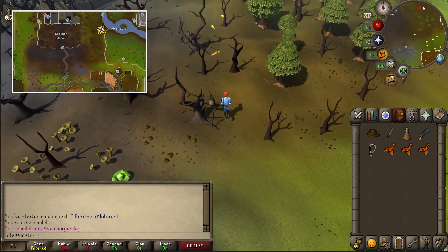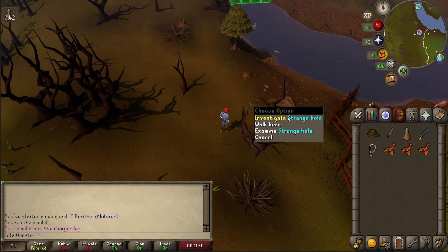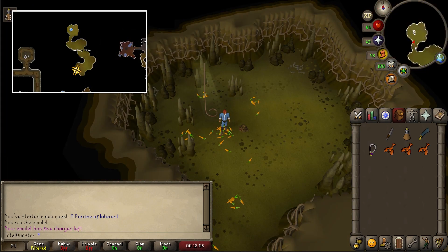After you've investigated the cart, follow the trail of vegetables that leads northeast to a strange hole. Once you arrive, investigate the strange hole, which will use up your rope and make a way down, and then choose to climb down the strange hole.